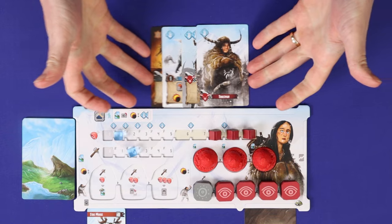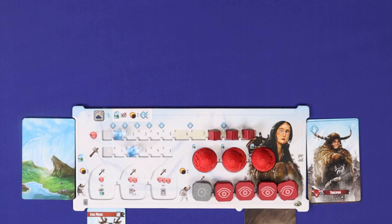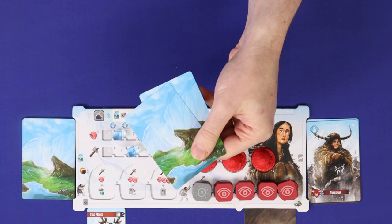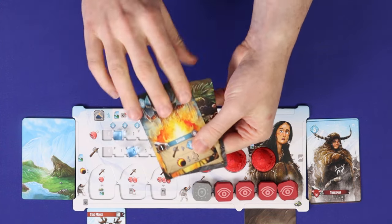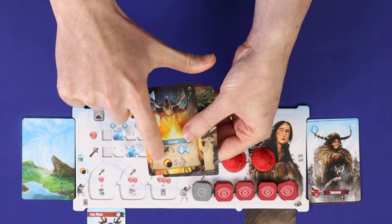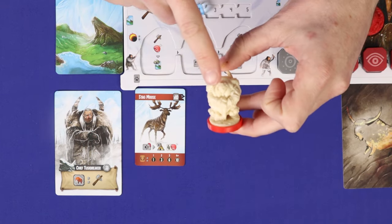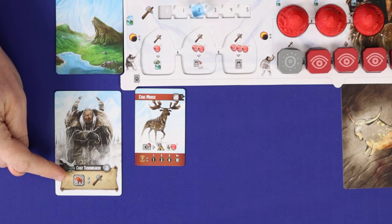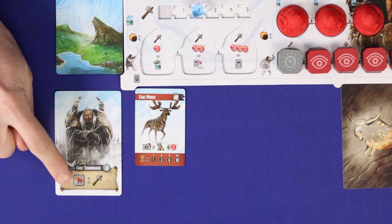When you end your turn all cards you played are discarded to your personal discard pile. You don't automatically replenish your hand between turns, only between rounds, meaning your hand will dwindle as the round goes on. You may want to keep some cards for the end of the round as some have effects which resolve only in the eclipse phase. On the turn when you place your chief rather than a general tribesperson, you can resolve the effect on your chief card in any order compared with your other actions.